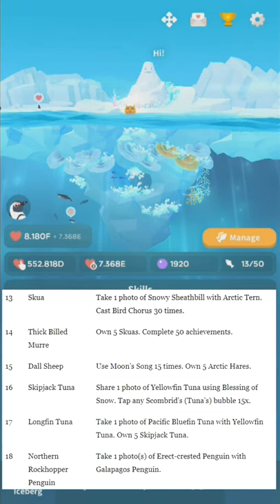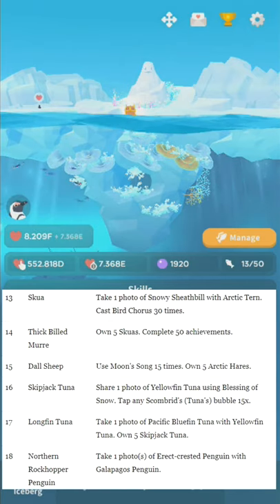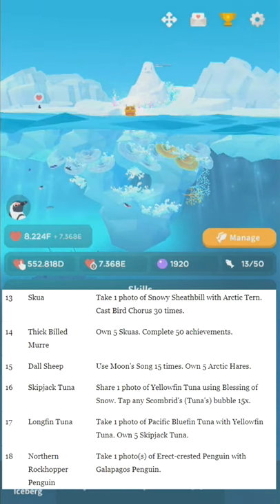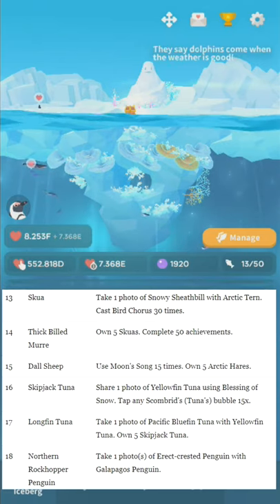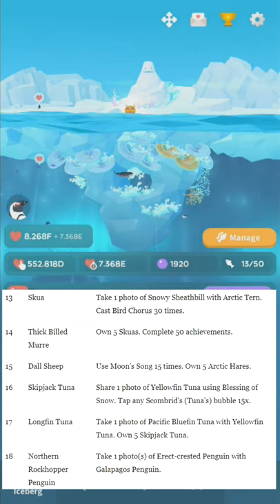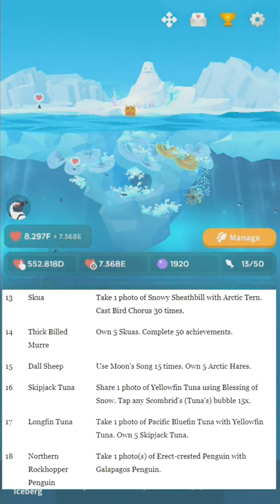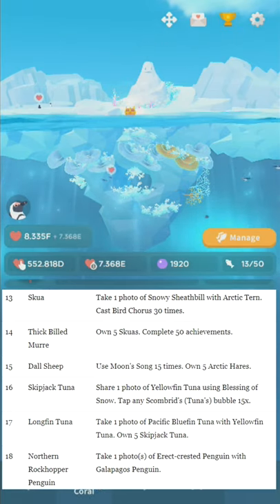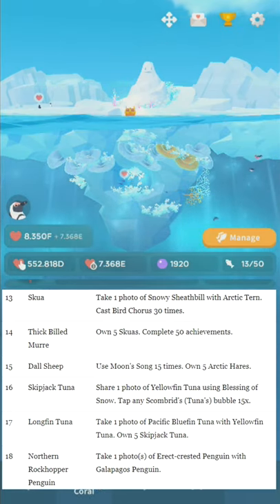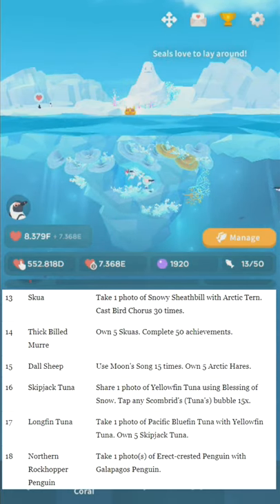Number thirteen: the Skua. Take one photo of Snowy Sheathbill with Arctic Tern. Cast Bird Chorus 30 times. Number fourteen: Thickbilled Murre. Own five Skuas. Complete 50 achievements — which by this point you will probably already have.